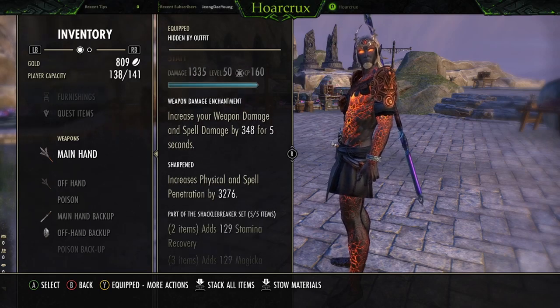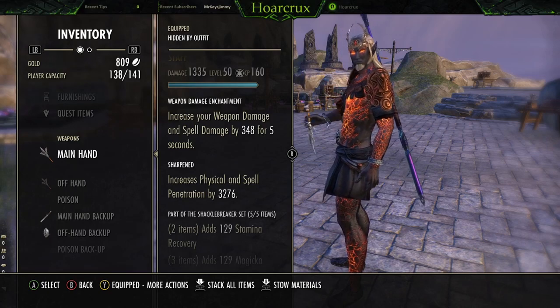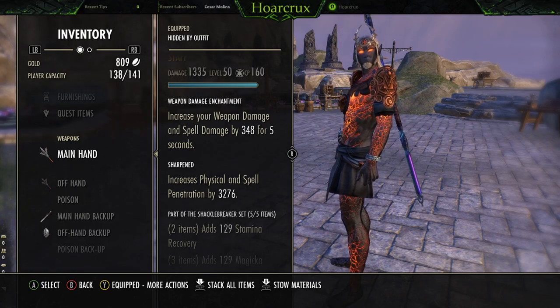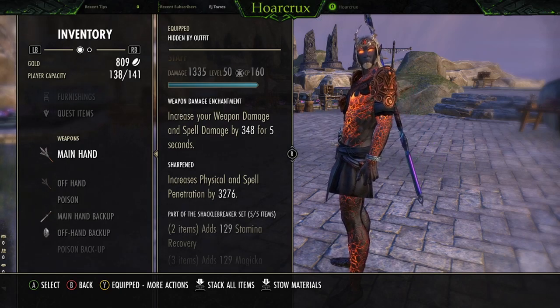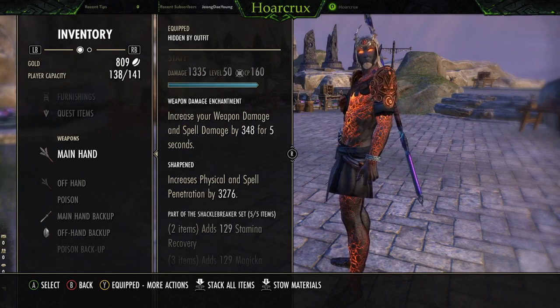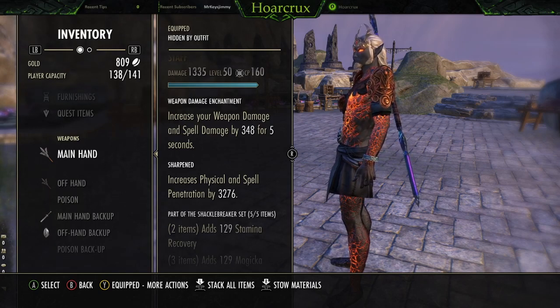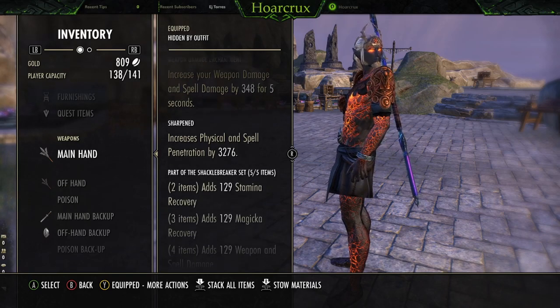You can also run Infused or Charged if you're more into the dueling aspect. But if you run either of those, I would suggest running a Shock Glyph instead of the increased weapon damage one, because it just doesn't pair well with them. With Infused you can apply Concuss more often, and with Charged as well, so you definitely want the Shock enchant for those. But if you're running Sharpen as I am, it did get a recent buff of about 500 or 600, which is about 1% worth of damage — it is a buff nonetheless. I'm always a big fan of Sharpen; I really like to over-penetrate as much as possible, and the weapon damage enchant pairs really well with that.